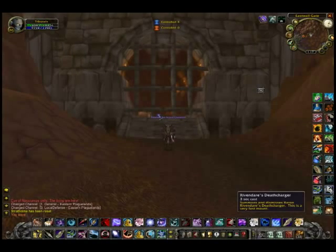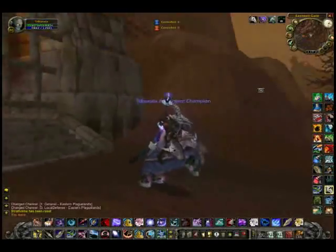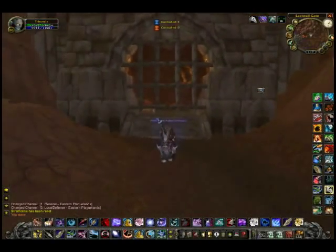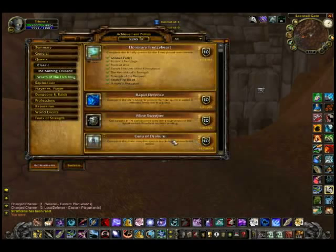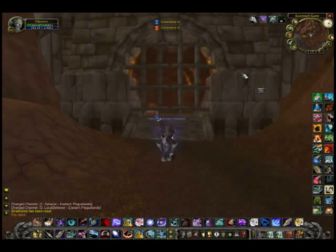Here's the mount from all your hard work. This may not be so impressive for Horde, but for Alliance it's just not something you can normally get, so it's a very nice looking mount. And here is the achievement — a Feat of Strength for getting the Death Charger's mount. Thank you again for watching guys, and until next time.